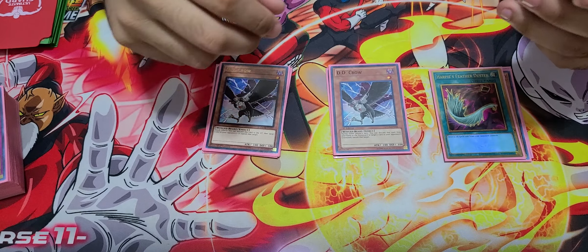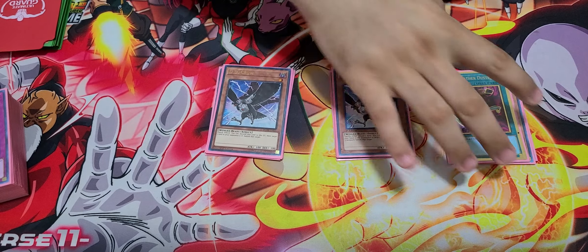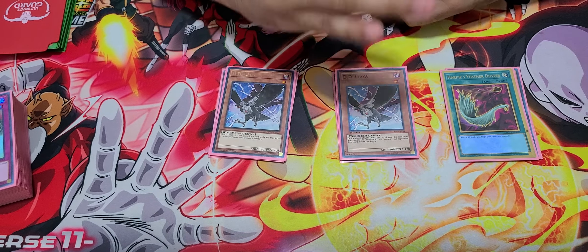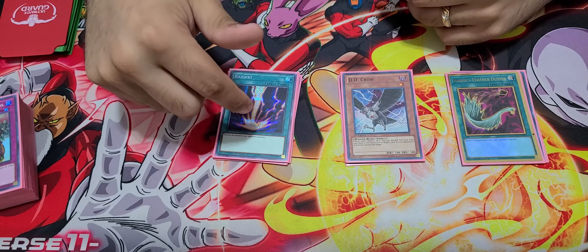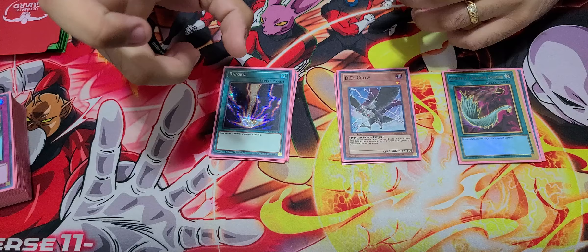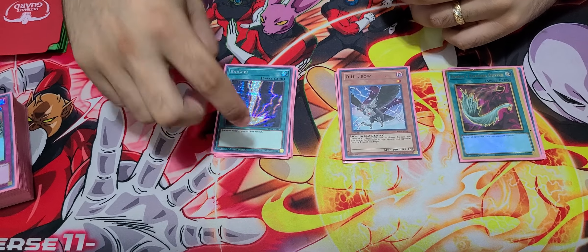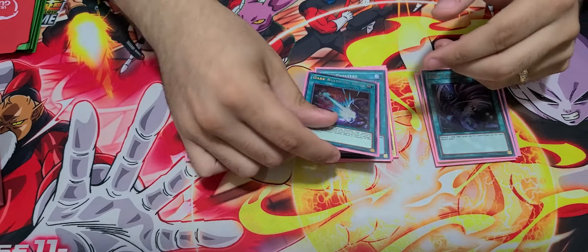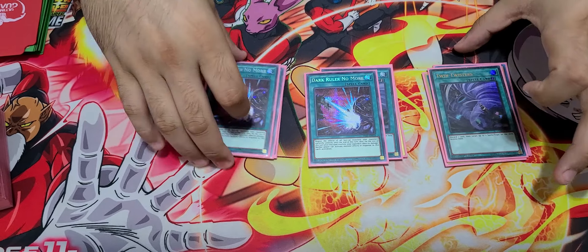For back row — obviously Harpie's Feather Duster. I used to main this but took it out after a couple of weeks; it's a brick going first but a really good card. Geki — this is really good, especially against Tri-Brigade now. Get rid of their monsters — they can't be targeted but they can be destroyed, so this is really good. I always side this against Tri-Brigade for sure. Twister for more back row, and the last card — Dark Ruler No More — this is for almost any deck. That's pretty much it.